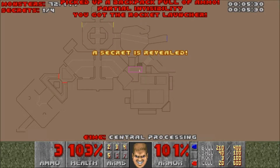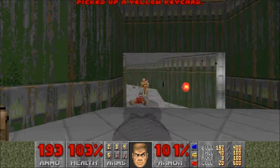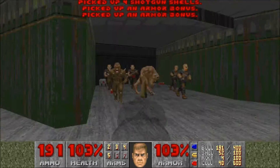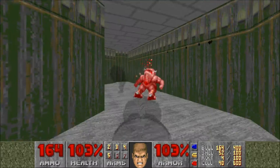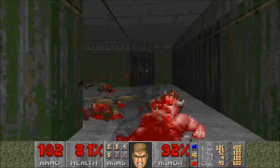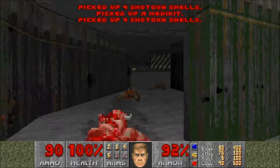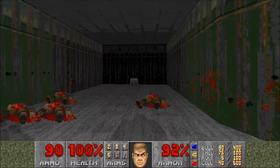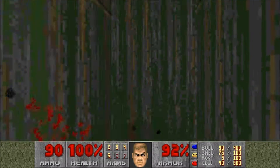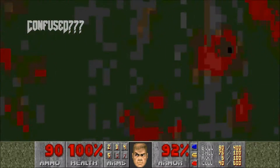This is the first secret — yes! And our yellow key. There's a monster closet with lots of enemies, but nothing we can't handle. I'm feeling really confident in this level, maybe I should be a little bit more careful because I am wasting ammo now. But I think we'll be okay anyway — let's just hope I'm not overly confident.